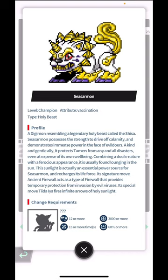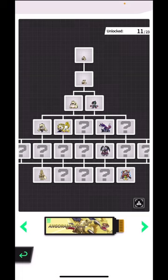Sunlight is actually an essential power source for Siesamon and recharges its life force. Signature move Ancient Firewall acts as a type of firewall that provides temporary protection from invasion by evil viruses. Its special move Ti Dahlia fires infinite arrows of holy sunlight - interesting. I'm probably butchering that name, but the idea is infinite arrows of holy sunlight fired at the enemy.